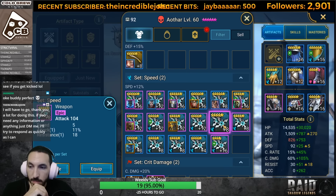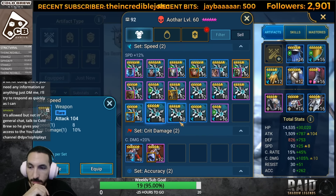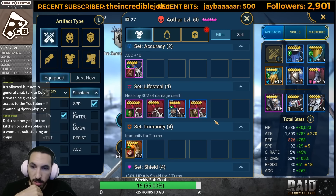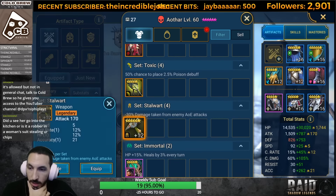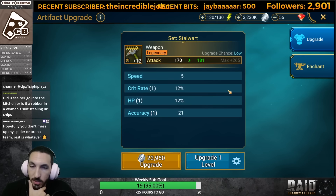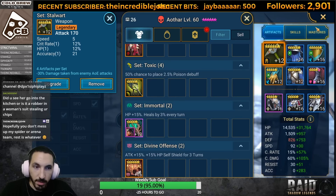We need six more speed. Let's try and find it from a weapon. I wish I could just type in the number in the filter. It's a plus five. Do we have glyphs? We need some HP as well. Not an easy choice here.